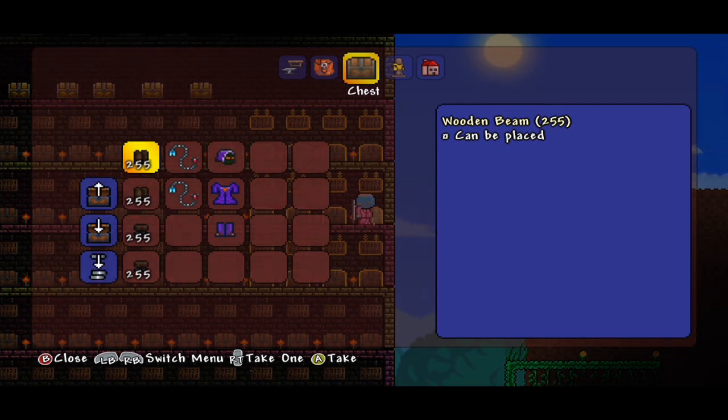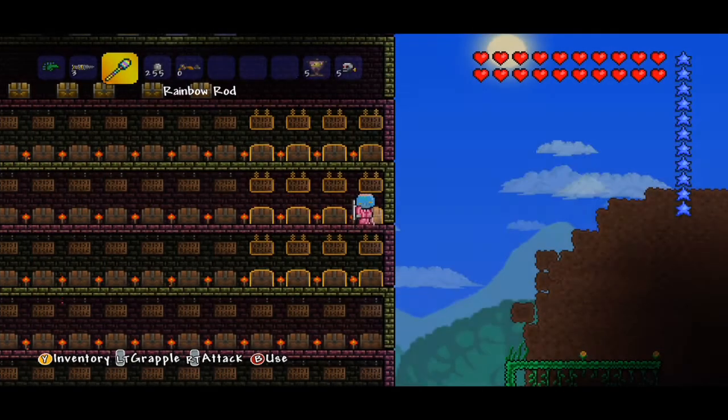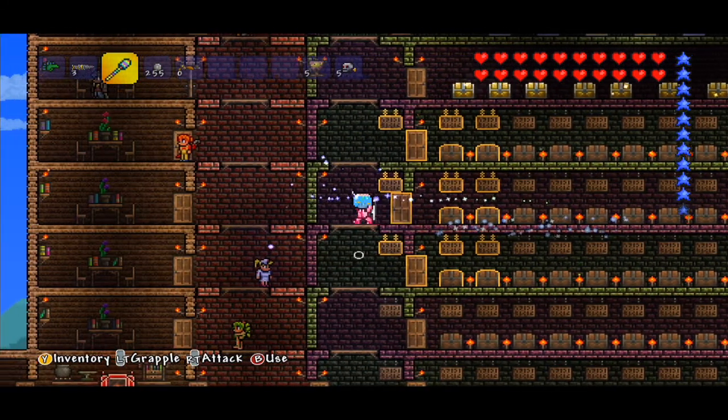The last box contains a boatload of wooden beams, some dual hooks, and a spectral armor outfit. Not sure what that's doing there, but there you go!